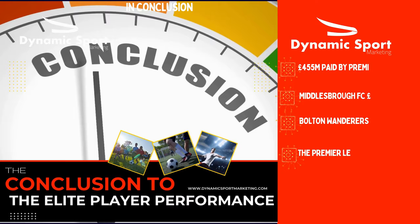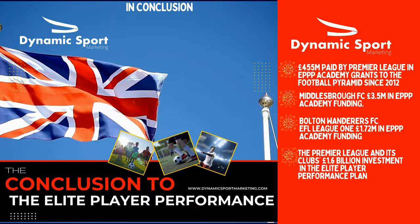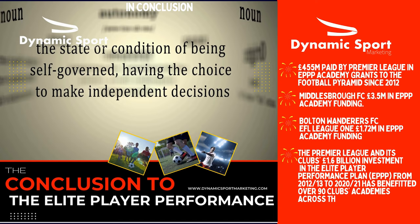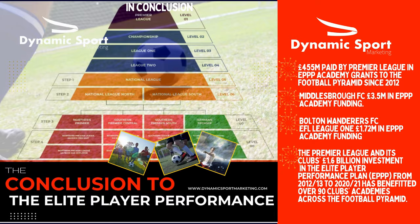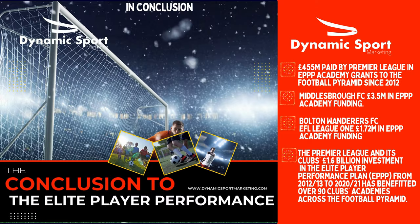In conclusion, the Elite Player Performance Plan has both pros and cons for the Football League. On the positive side, EPPP has helped to raise the quality of young players produced by clubs in England, benefiting the national team and the overall standard of football. However, there are also significant drawbacks, particularly for lower league teams — including the financial burden, inequitable distribution of funding, pressure to produce results, loss of autonomy, and lack of flexibility.